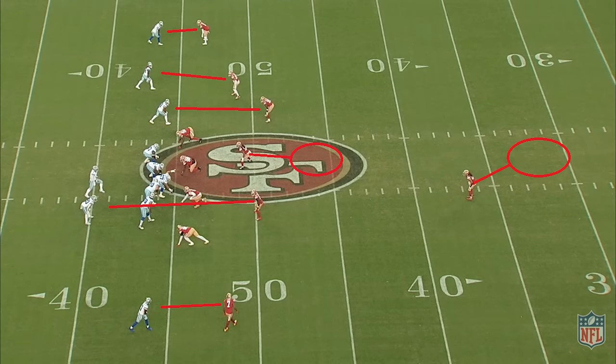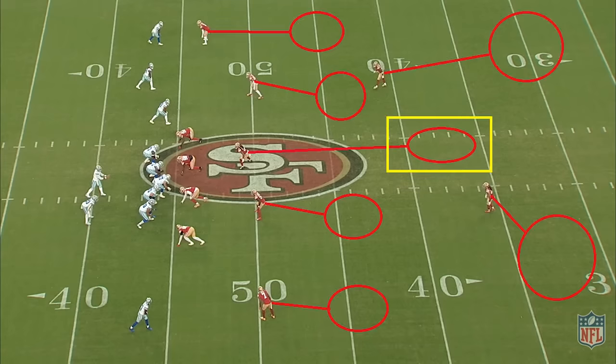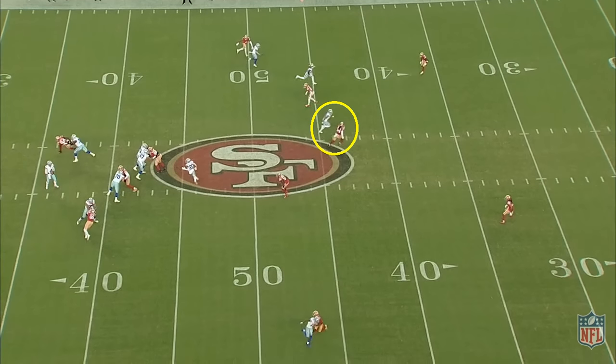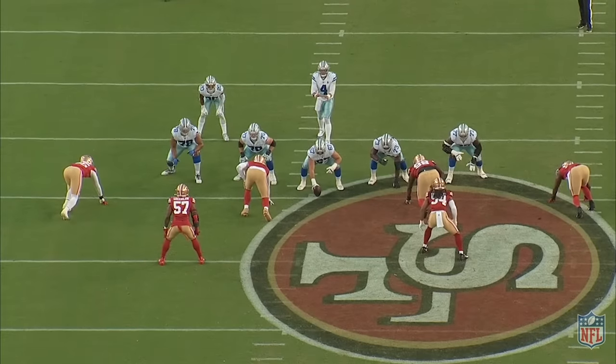Here we're showing a single high-free snap, and the Cowboys have a verticals concept dialed up. Just before the snap, Gibson drops back and we're in Tampa 2 zone — named after Tony Dungy creating it in Tampa Bay. It varies from cover 2 in that the safeties widen more to take away shots down the sideline, but with the middle exposed, the Mike is responsible for carrying the deepest route down the middle, usually from the number 3 receiver. The weakness of Tampa 2 is the short middle where the Mike would have otherwise been, putting stress on the will linebacker — that was Derek Brooks in Tampa. At the snap, Dak wants the seam route with Jalen Tolbert, a 195-pound wide receiver running down the seam with Fred Warner matching. Fred is stride for stride with him, so Dak is forced to check down underneath, and Dre Greenlaw cleans it up.